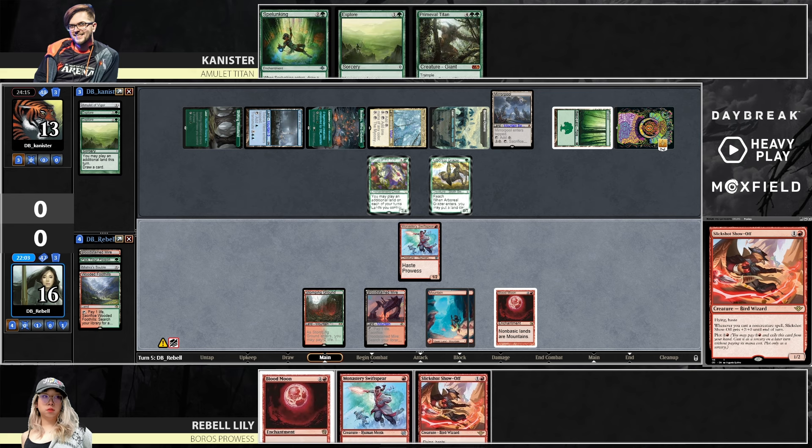Step two is going to be figuring out how to find maybe a Discharge or a Bolt for the Grazer and then fly over with Slickshot. Things are not looking great for Rebel, but if she can chain together a few draws, it's definitely doable — especially since Canister's taking two from the Ring at upkeep and going down to 11. The Dryad makes lands tap for any color, but Blood Moon's still in play — these are still just mountains that tap for any color, so Mirror Pool and Mycosynth Gardens abilities are all off. Blood Moon number two comes down — layers take over, all back to being mountains.